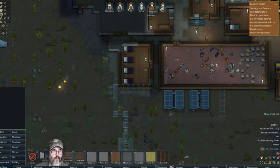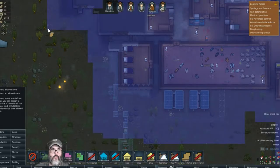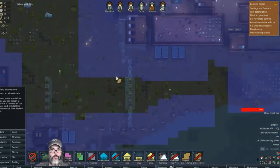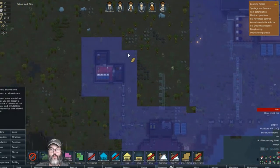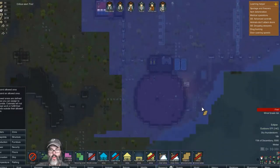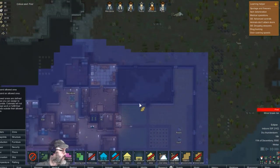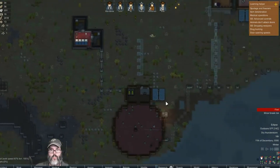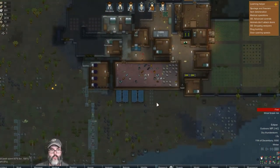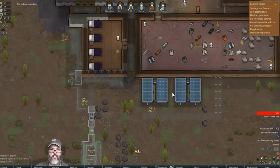It is a dry thunderstorm, so let's expand our home area. All through here — we've got that. All right, I think we're good here. The eclipse is ending — that's good.